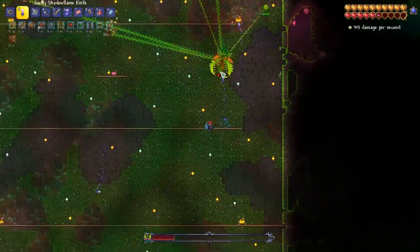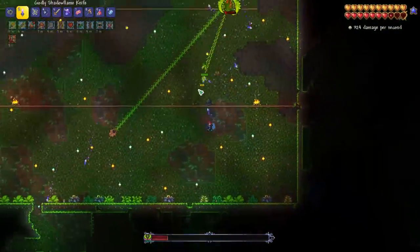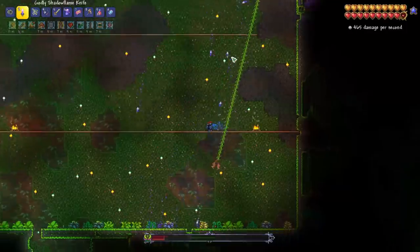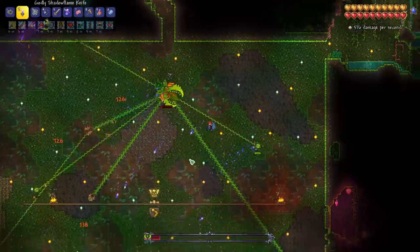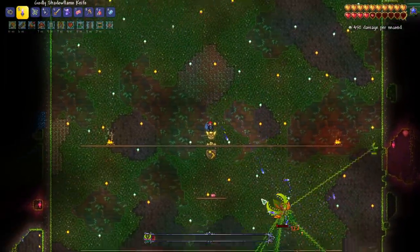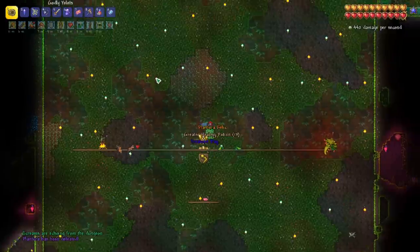I think this is even harder than Death Mode Plantera, because in Death Mode you just have so many good items by that point in the game it makes the fight pretty simple. Hopefully we get the Seedler from this — that would be so amazing. I really want the Seedler, it's one of my favorite swords in the game. Almost got her — there we go. Plantera has been defeated!